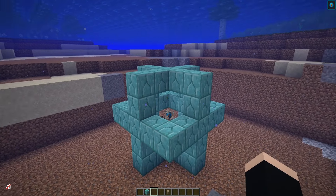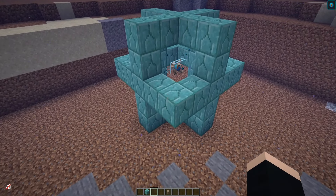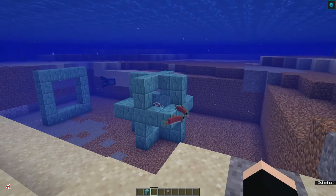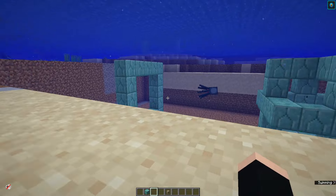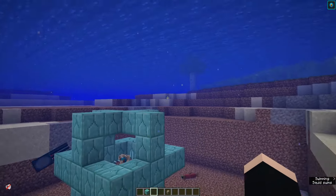Here is another way that you can set up your prismarine blocks to activate your conduit. The more prismarine blocks that you add, the more it extends the range of where it will activate its power. The conduit's power only works if you are in water or even in rain on the surface, so if it's raining quite a bit in your world this is a great addition.